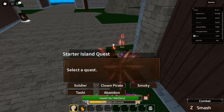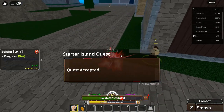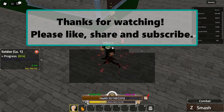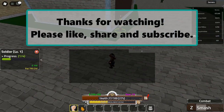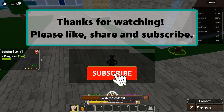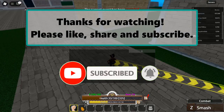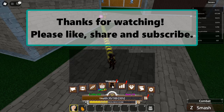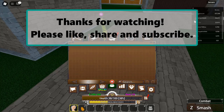Conclusion. With these working codes for King Legacy, you're now equipped to unlock a host of exciting rewards and make your adventure even more thrilling. Whether you're just starting out or looking to boost your progress, these codes are your gateway to success. Remember to redeem them quickly, as some may expire soon. Additionally, use the tips and tricks we've provided to enhance your gameplay and ensure you're always ahead of the curve. Don't forget to check back regularly for new updates and codes, as King Legacy is constantly evolving. Happy Gaming!